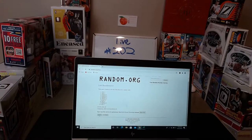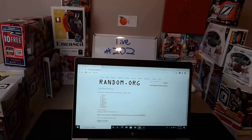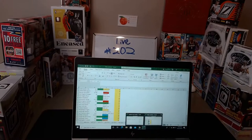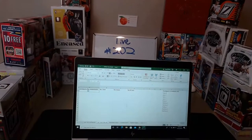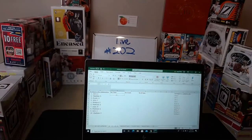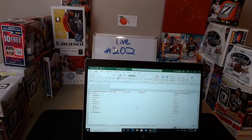We randomize that five times — once, twice, three times, four times, and the magic five times. Result: John is in the one spot, Vlad at two, Dustin three, John four, Nicholas five, Matthew six, Isaac seven, Matthew eight, John nine, and Vlad ten. Now we'll bring up the teams.